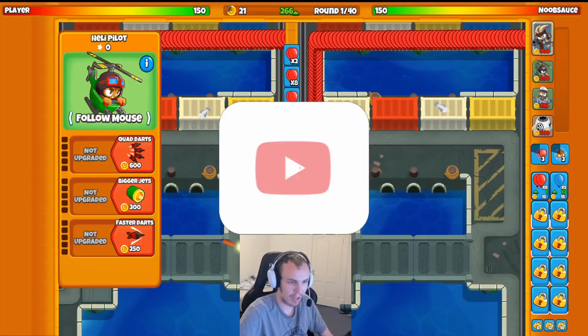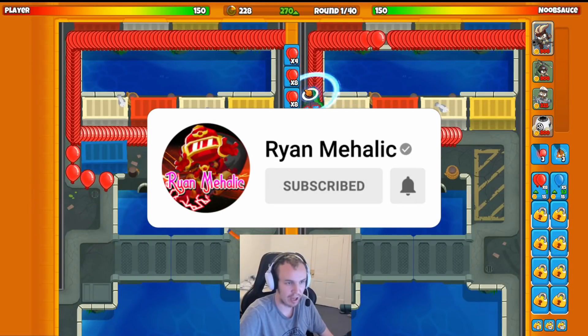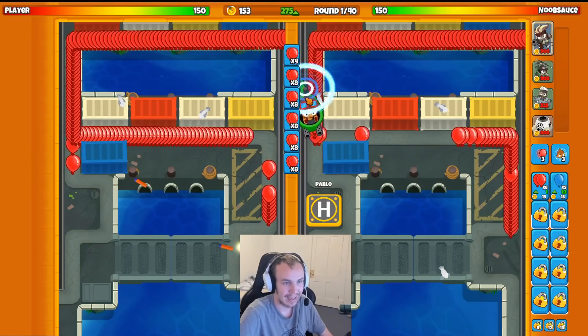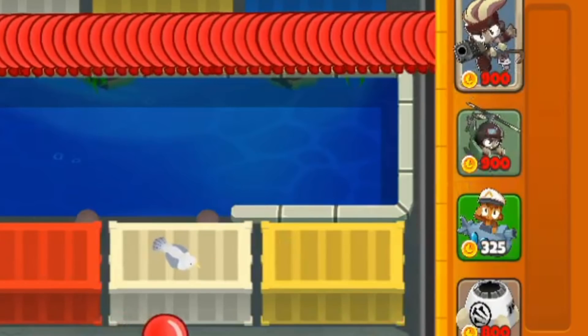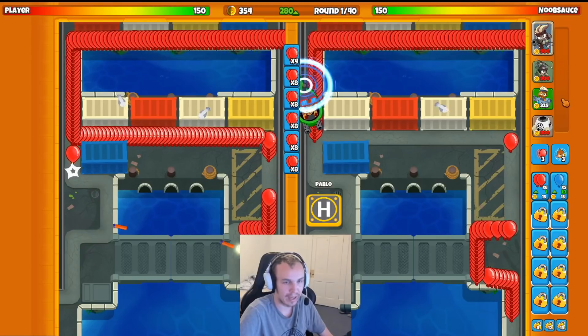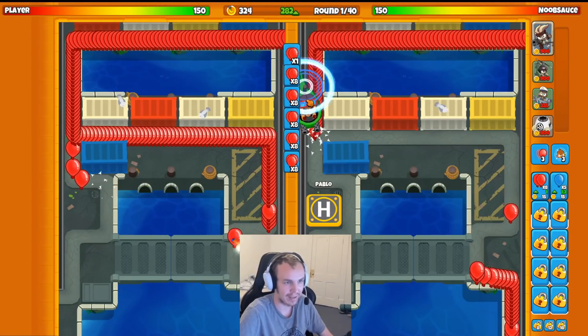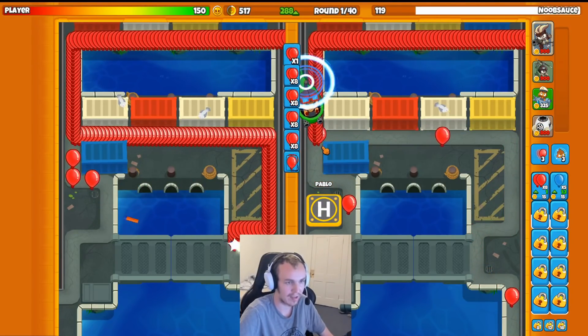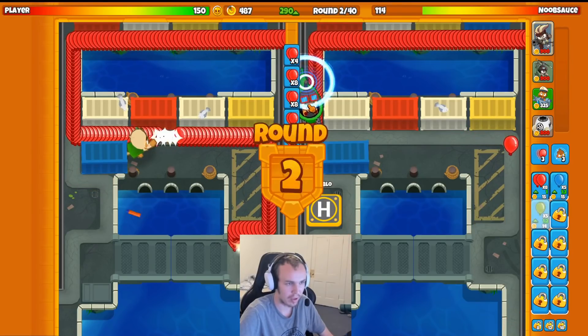Alright, here we go guys, we are on the map Ports with my favorite strategy on this map. This is quickly becoming one of my favorites because it's really interesting — it is Gwendolyn, Heli, Submarine, and Spike Factory. So yeah, it's actually really good on this map. It looks like my opponent is playing Dartling, so I gotta watch out for that. I wonder what they're bringing with Dartling though.